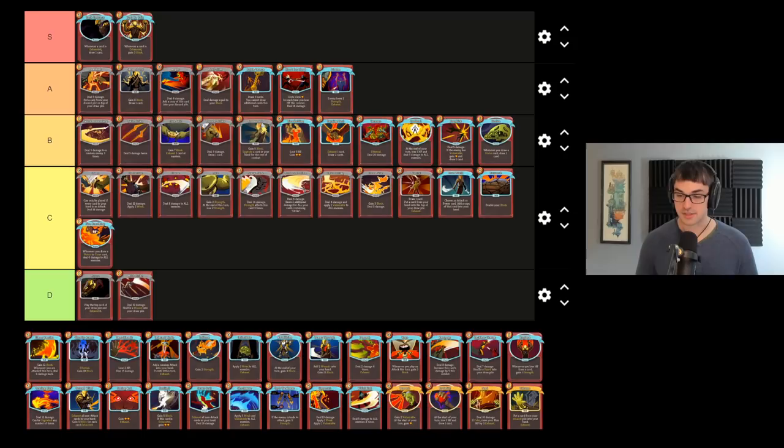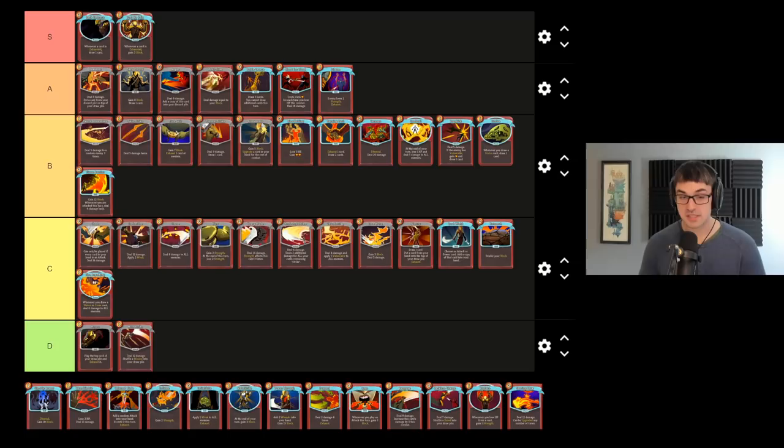Flame Barrier I hold in pretty high regard. It's a little bit expensive to pay for, but 12 block for two energy is not a bad deal, and because the card also does damage, Flame Barrier becomes a numerically extremely efficient card, particularly if enemies are attacking more than one time. Against certain fights you'll get maximum roasty toasty — say the birds, the heart, a few things like that. Love it with Corruption, love it in multiple copies.